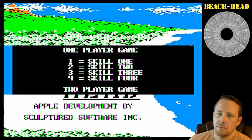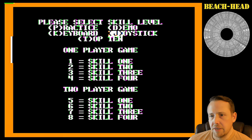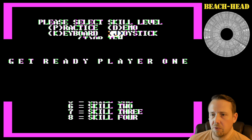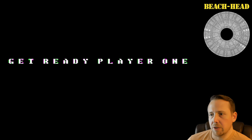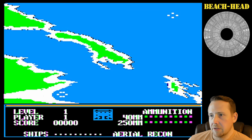Let's hit Return to get into it. I've got a joystick connected, so I'm going to leave that on J for joystick, and hit 1 for skill 1 of a one-player game. Get ready, player 1. This is an action game with multiple phases. This first phase, we're selecting our entry point. We're trying to storm that beachhead that's over on the left.